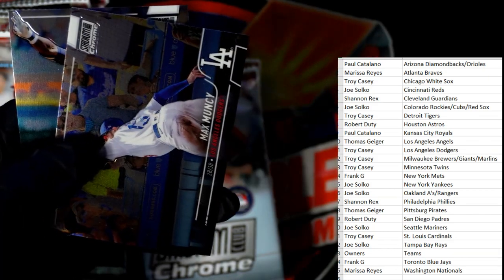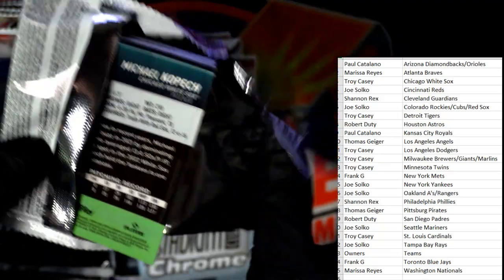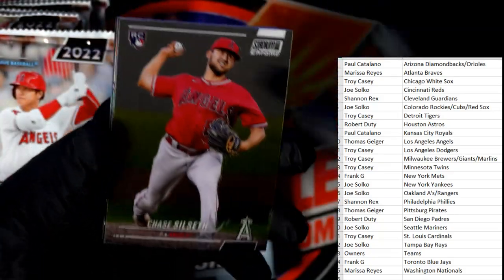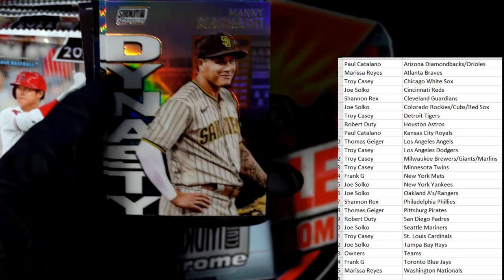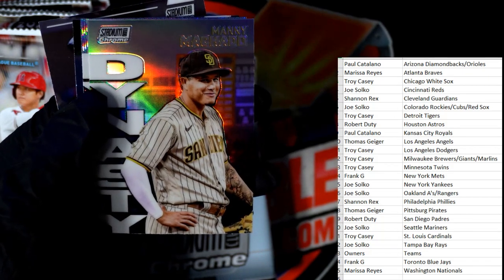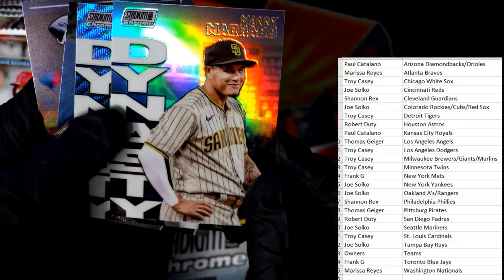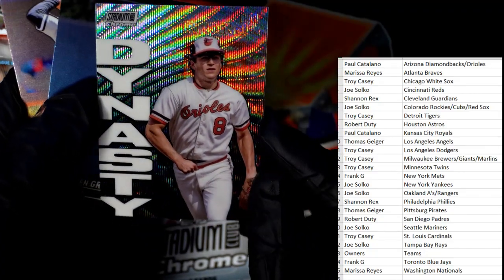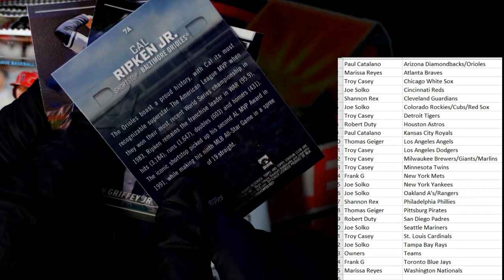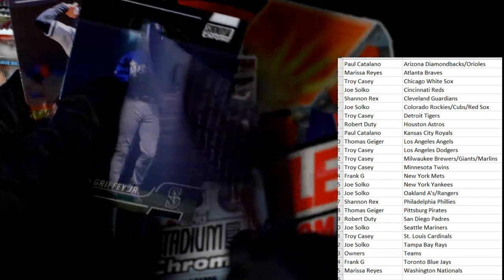A couple of base cards here to round out the pack - Badoo and Max Muncie. Next up: Chase Silseth, Alex Bregman, and a nice shiny Manny Machado for the San Diego Padres - that one's going out to Robert D. And the Dynasty Wave - Cal Ripken Jr., Baltimore Orioles - that is going out to Paul C. Pretty cool, Paul, there you go!